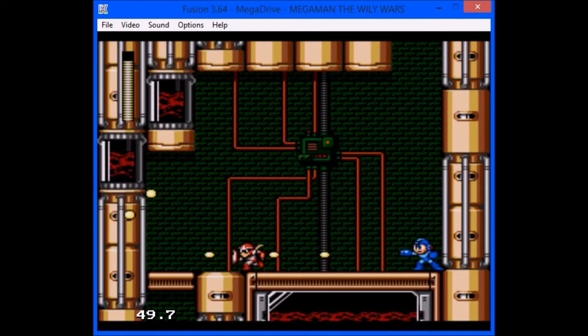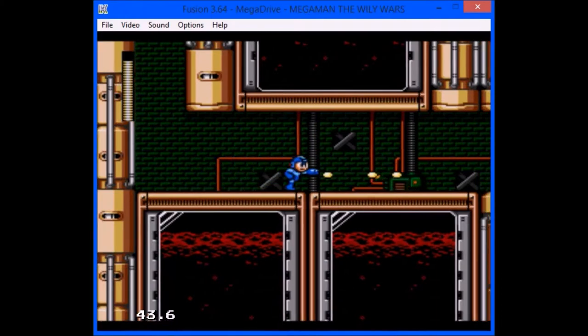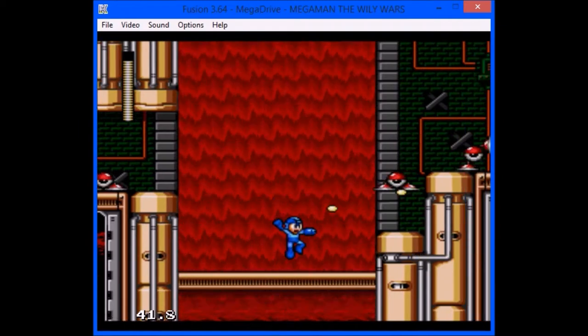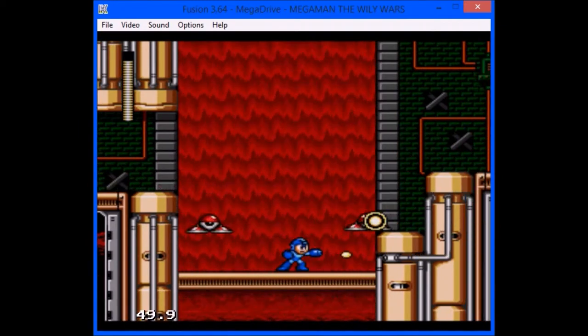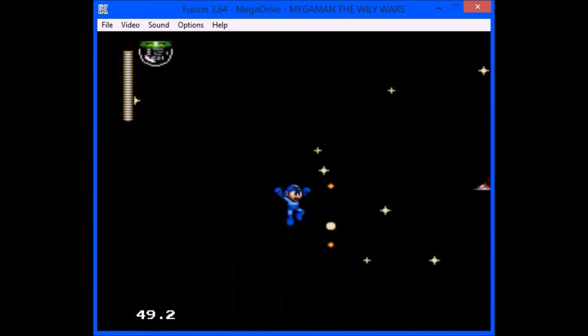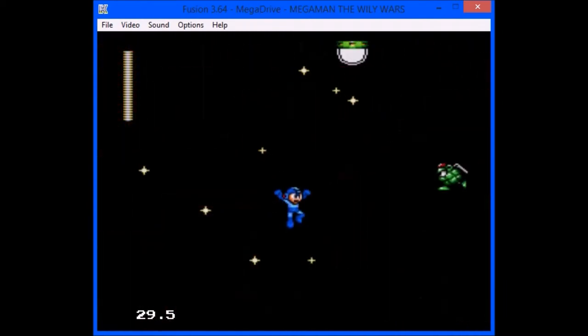Now I got the pattern down. Down we go. This room is actually pretty easy to get through if you know what to do. Or is it the next room I'm thinking of? No, it's this room. Just make sure you destroy everything in your path and be very careful.